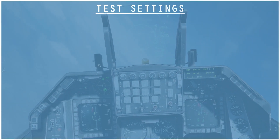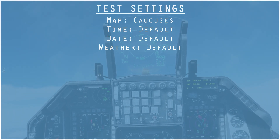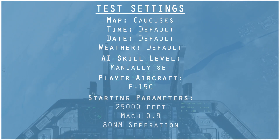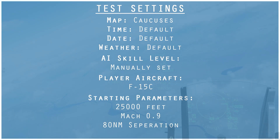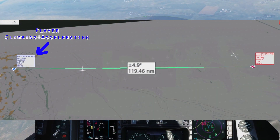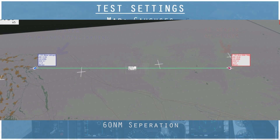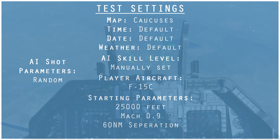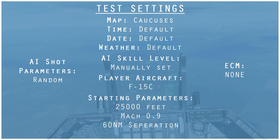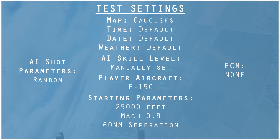This video covers the AI's behavior as per the 2.7.14.23966 open beta change log posted on April 28th, 2022. We will be taking an in-depth look at how the AI performs at different skill levels and in different situations, and I will be talking about some changes I think would benefit the AI. Let me go over my testing environment. I used the in-game mission editor to create a mission using the Caucasus map with default time, date, and weather. The AI was manually set to each skill level with the player set as an F-15C, spawning at 25,000 feet, Mach 0.9, initially 80 nautical miles apart — later changed to 60 for expediency. At ranges in excess of 100 nautical miles, the AI will not react to player inputs. The AI was set to random shooting distance, and no ECM was used. Nearly 80 test runs were conducted with various loadouts, airframes, and scenarios.